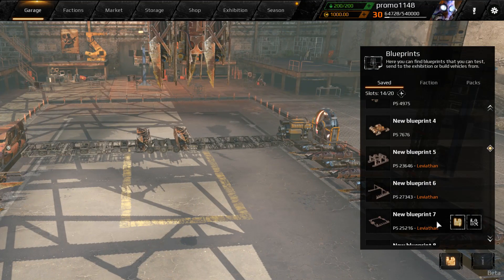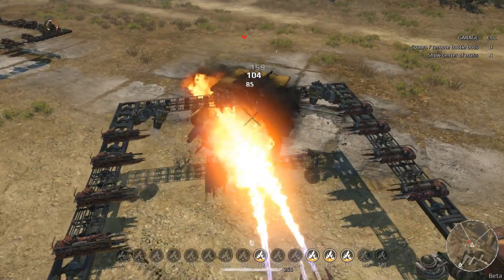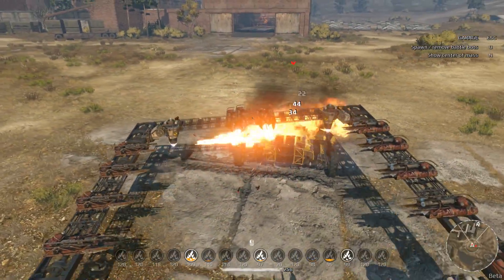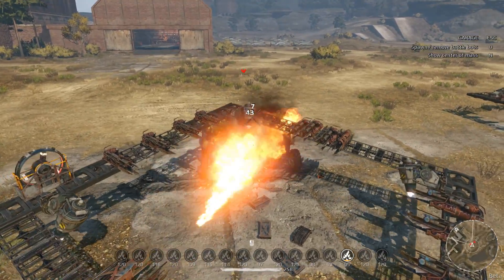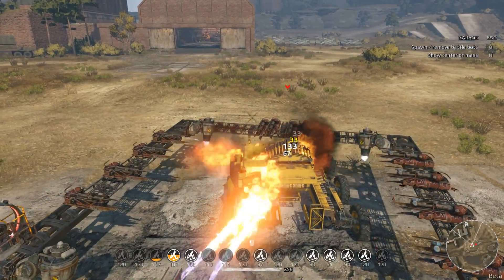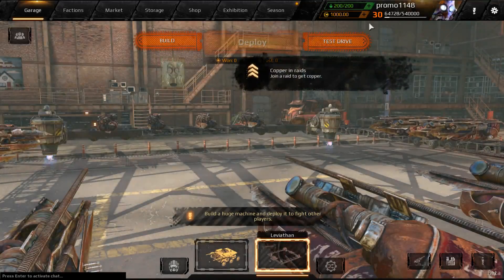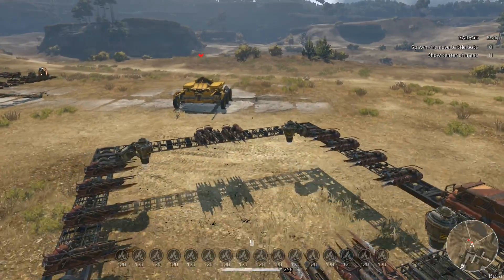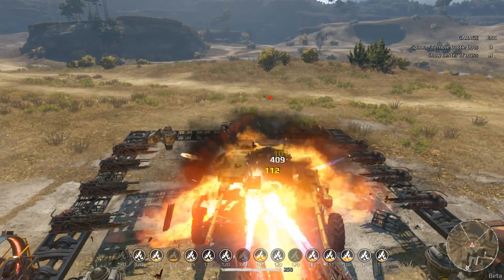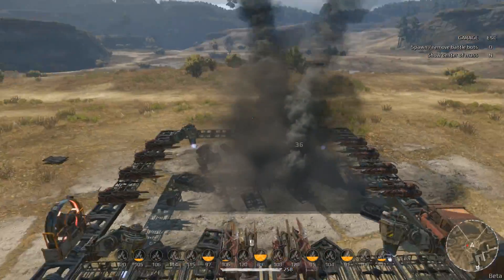Okay, so next build is the hover version of it. Let's test that out. First of all we have to put it in center, then it will burn. Okay, as you can see it's too hard to stabilize this thing. Okay, I think I got it. Better. This is satisfying. Don't forget these creations are only for test — I mean, do not build something like this and send it to a Leviathan match. They will kill you, because look at the cabin — one shot and boom, you'll be dead.